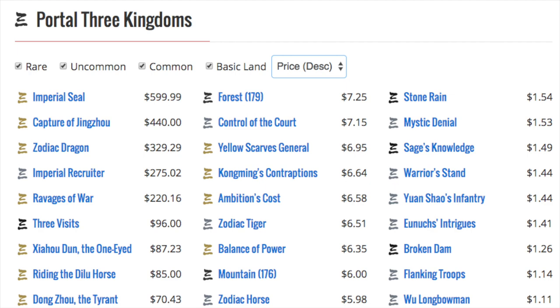If they wanted to go ham, they only have to look at Portal Three Kingdoms. Seal is $600, Capture is $440, Zodiac Dragon $320, Imperial Recruiter at uncommon is $275, Ravages $220. And here's a good one — if you can find this card, it's pretty much Rampant Growth. It's a common, so if you opened this set you'd have a bunch of them. Imagine trading for a common that is $96. Zin Ho the One-Eyed is $87, Riding the Dilu Horse is $85. Anything with the Portal Three Kingdoms symbol has value — even the Mountain is $6, the Forest is $7, the Island is $10. If you see that symbol, take it out of bulk immediately.